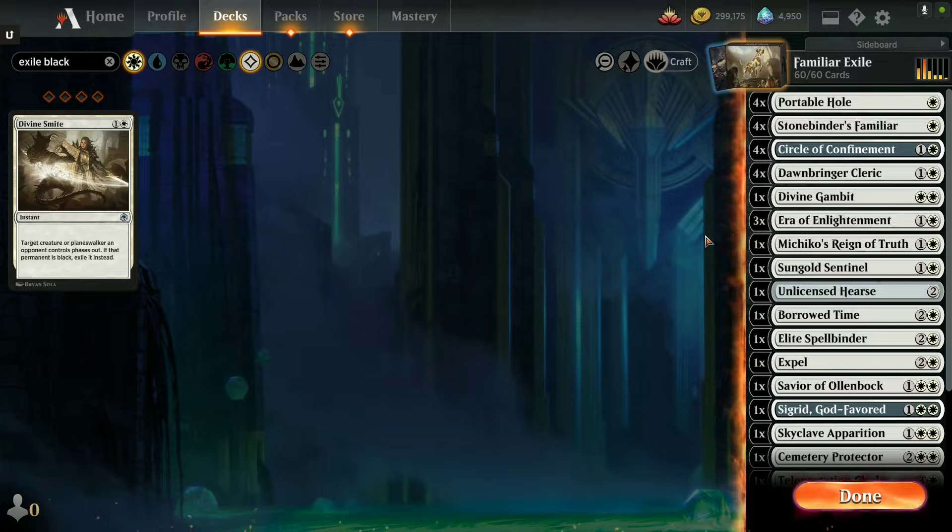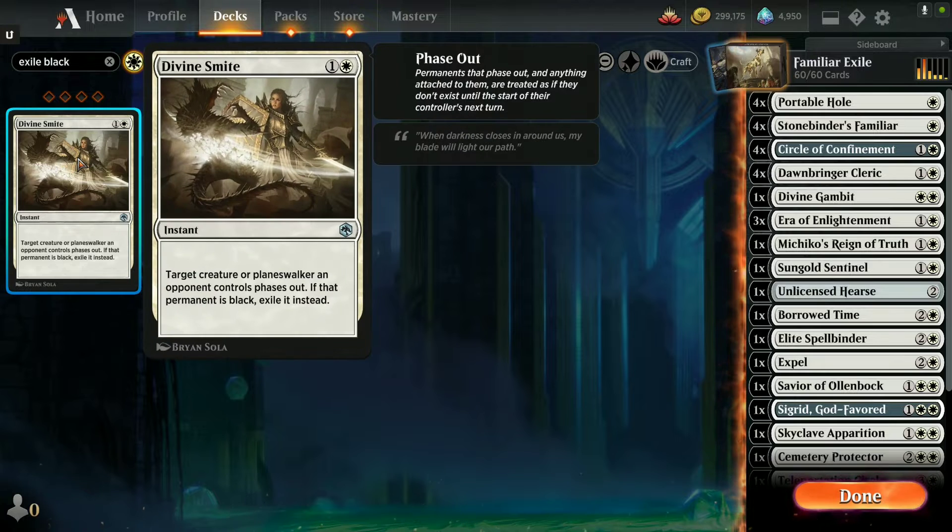I've already done some playtesting. I had one copy of Divine Smite in this deck — target creature or planeswalker an opponent controls phases out, and if that permanent is black you exile it instead. I played seven or eight matches and not a single time did I encounter the color black, so I took it out immediately, then faced black. I think the Magic matchmaking algorithm is a little messed up. This is normally considered a sideboard card anyway — you could strategically include it in a mono-blue deck to avoid black removal spells.